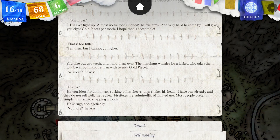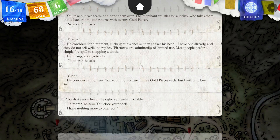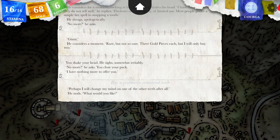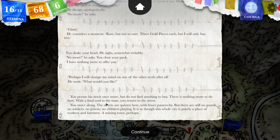What about the Firefox? He considers for a moment, then shakes his head: I have one already and they do not sell well. Firefoxes are of limited use — most people prefer a simple fire spell to snapping a tooth. What about the giant one? Rare, but not so rare — three gold pieces each, but I will only buy two. I'm not going to sell you any. You peruse the stock once more but do not find anything to buy. There is nothing more to do here. With a final nod to the man, you return to the street.